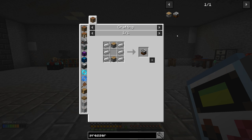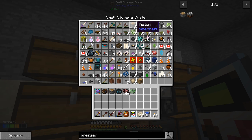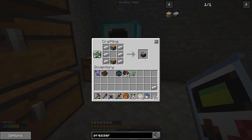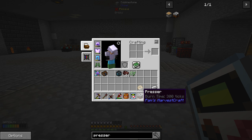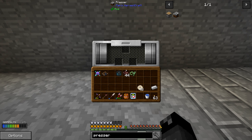The presser requires two pistons and six iron — that's pretty easy for us to do. We already have the pistons from rewards and we have iron right here. Let's go ahead and make one of these. So the presser should allow us to take the soybean, put it through here, and we get either the soy milk or the soft tofu. Then we put the tofu back in again and get the hardened tofu, which we can use in place of meat. That's how this has worked in the past — it's gone through a few different changes.